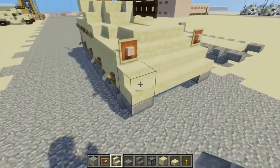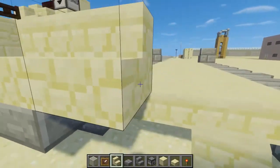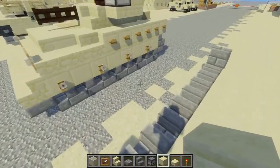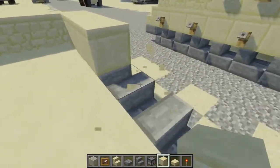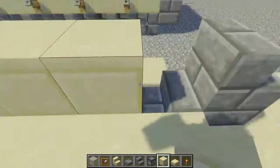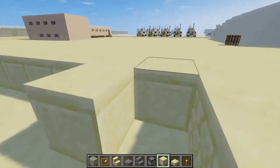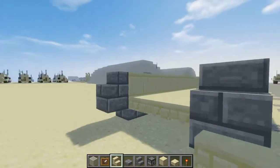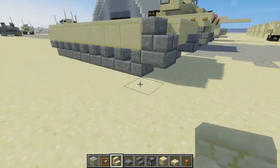Now let's add this part — the sloping armor. We're going to take sandstone stairs and just have a row in the front like this. On the sides we're going to use smooth sandstone blocks, all the way around the sides. Then we're going to go to the back and take sandstone stairs — add three upside down in the back like this, so it kind of slopes upwards.